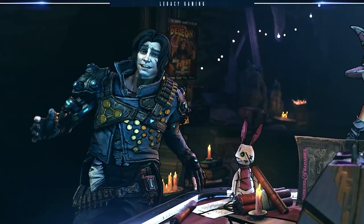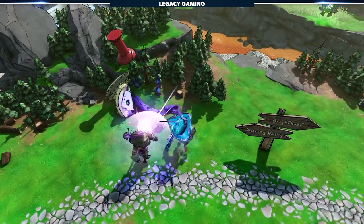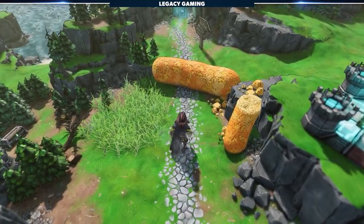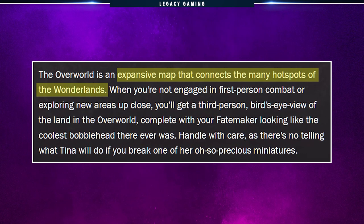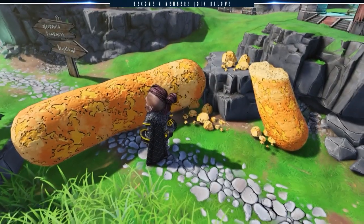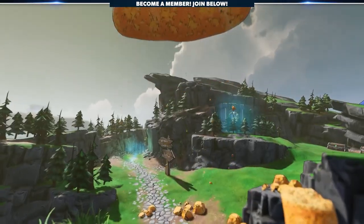I have been obsessed with this overworld concept since the first time we saw it in action. Playing as characters playing a board game is just too much Inception for me to handle, but knowing there are substantial gameplay mechanics in that overworld just makes it all the more important to understand. According to the Wonderlands website, the overworld is an expansive map that connects the many hotspots of the Wonderlands. We've seen characters running from place to place, but I wanted to know what else the overworld had to offer.